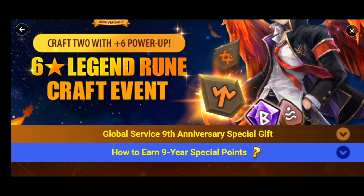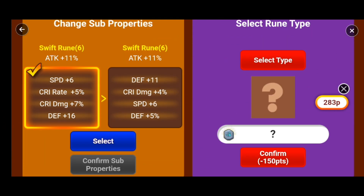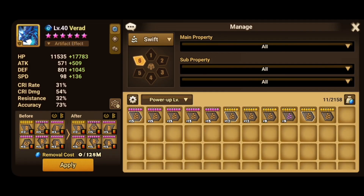I also recommend going for the rune type that you need the most. Me personally, I really struggle with swift runes, so as you can see I ended up going for a swift rune. I really lack fast slot 6 swift runes. This isn't necessarily a bad roll — we are one off of crit rate — but we do have flat defense, so I'm going to go for one with HP instead. Just in case when we roll it twice and get the double speed, if it goes into HP it won't be that bad, but hopefully we're all going for the 30 speed.